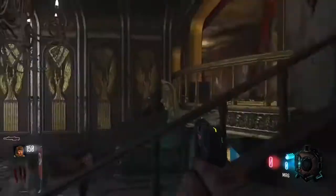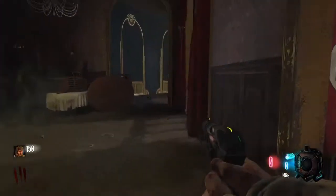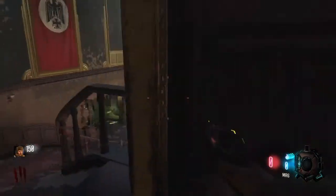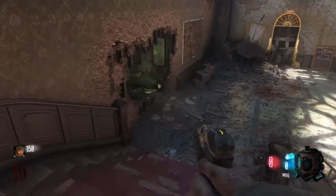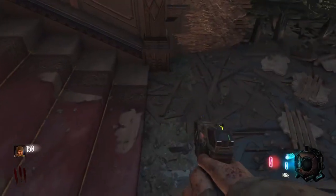Alright guys, before you start this glitch, you're going to be in the starting room. When you're in the starting room, get enough money to buy all the doors to the right of the map. You're going to be in this room right here. All you're going to want to do is come down these stairs, and you see this little pole right here at the end of the stairs?